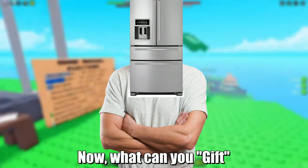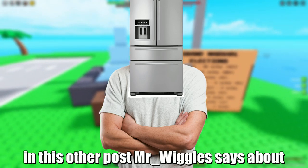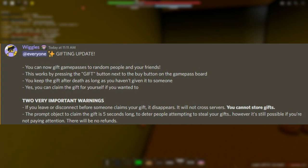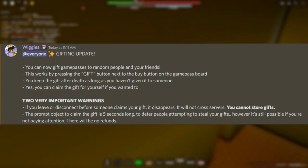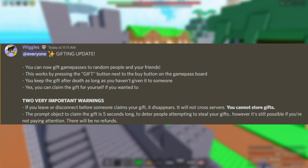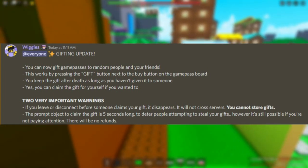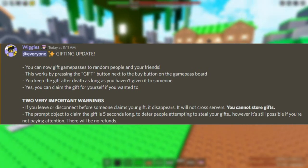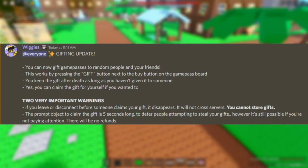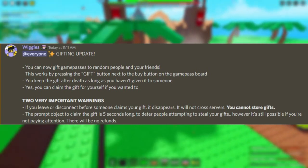The gifting update. What can you gift? You can gift game passes. Mr. Underscore Wiggles says about the update: 'Gifting update — you can now gift game passes to random people and your friends. This works by pressing the gift button next to the buy button on the game pass board. You keep the gift after death as long as you haven't given it to someone. Yes, you can claim the gift for yourself if you want to. Two very important warnings: if you leave or disconnect before someone claims your gift, it disappears. It will not cross servers. You cannot store gifts. The prompt to claim the gift is 5 seconds long to deter people attempting to steal your gifts. However, it's still possible if you're not paying attention. There will be no refunds.'